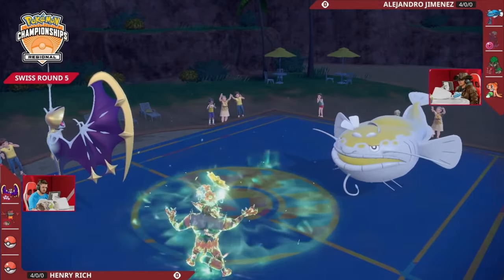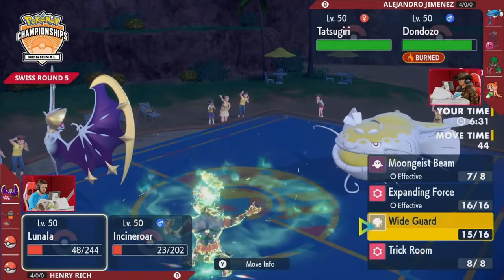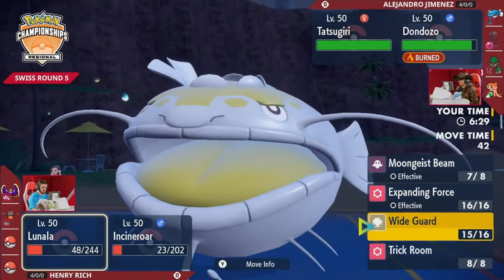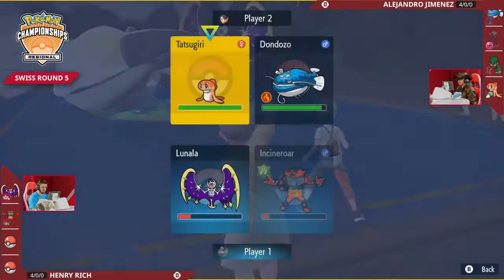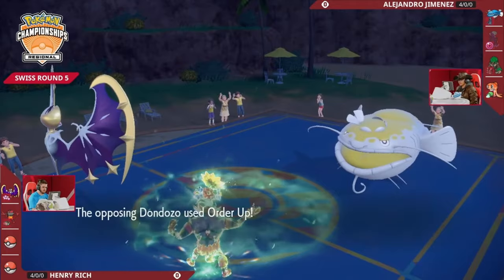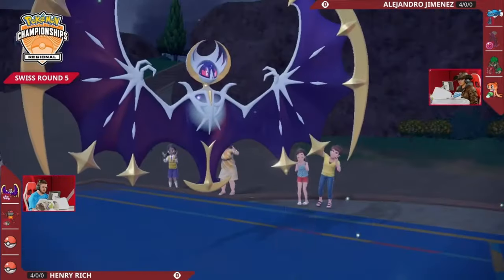Dondozo should still have the offense to take down Lunala, but that turn could not have gone much better for Henry. Incineroar hangs on through U-turn to stay on the field and land the Will-O-Wisp into Dondozo, and Incineroar is only able to hang on because Lunala Wide Guards and correctly calls the Rock Slide coming in, preventing two KOs.